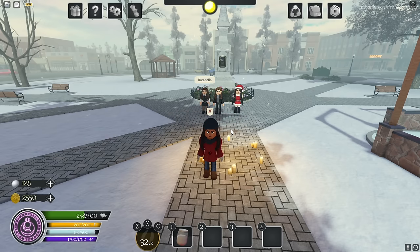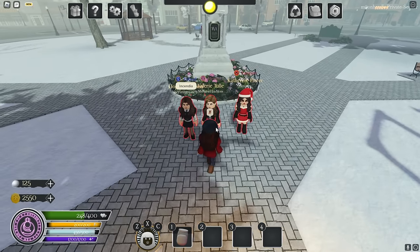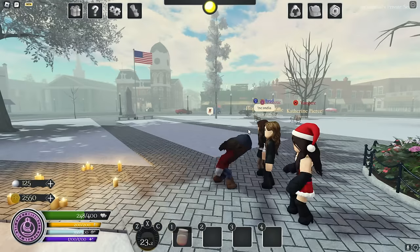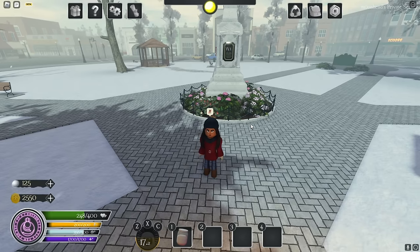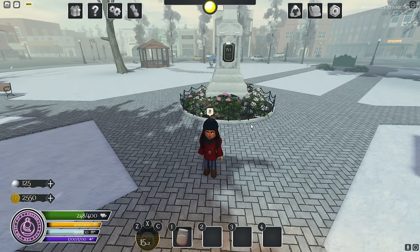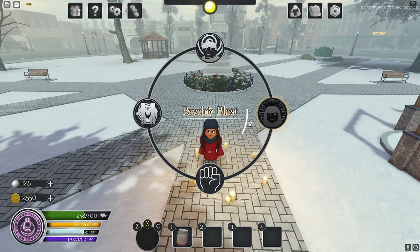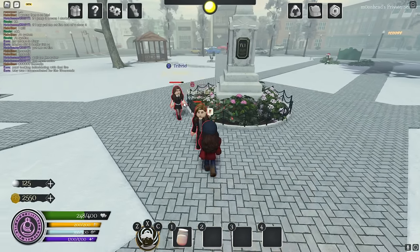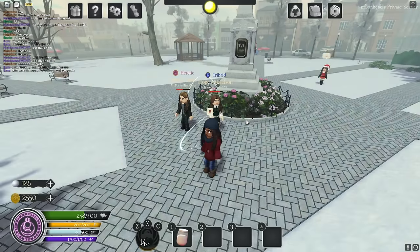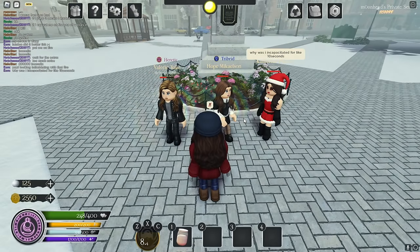Now moving on to her psychic abilities. First is Psychic Blast — my favorite ability ever. It pushes everyone, deals a big amount of damage, and ragdolls them for a really long time.